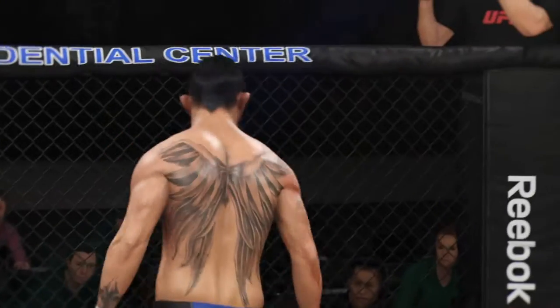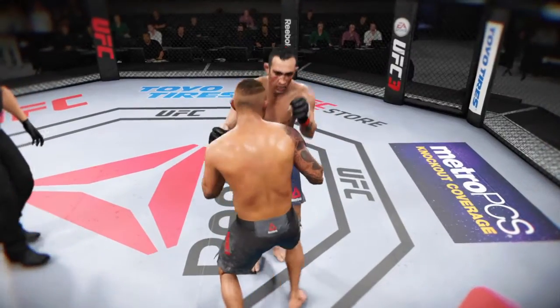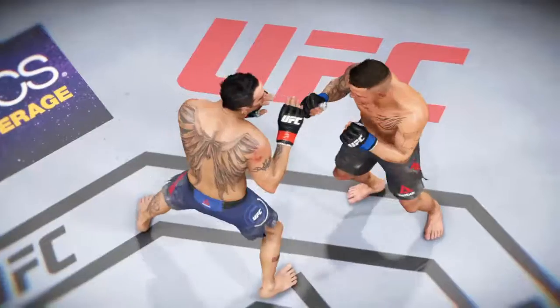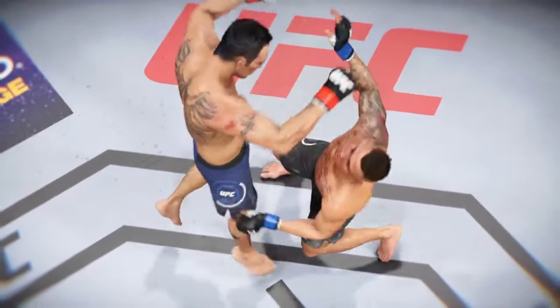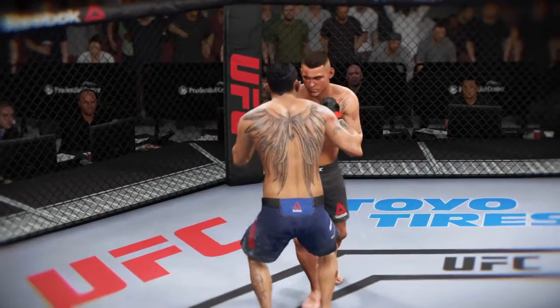Huge flying knee for the KO. He employs that huge knee to knock out his opponent here tonight. And again, he didn't put all of his velocity behind it — location, location, location. As accurate as he could have been with that knee, he buckled his opponent and the finish came shortly thereafter. So another one for the highlight reel tonight. And I can assure you that one will be in the top ten on the highlight shows later tonight.